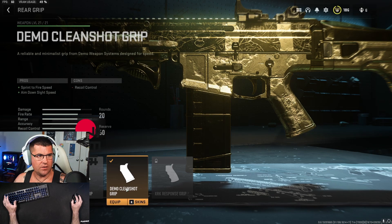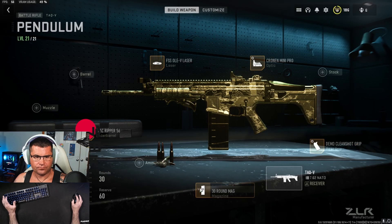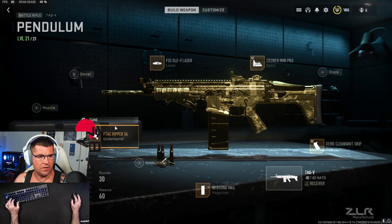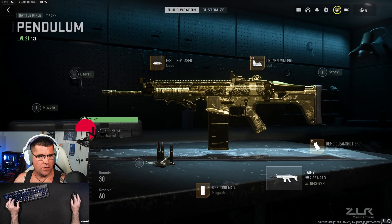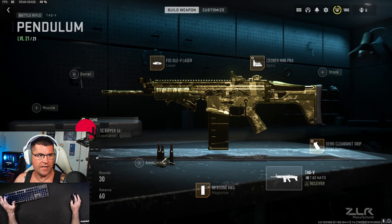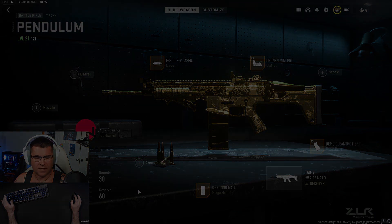Sprint to fire speed and aim down sight on our grip, and this is how I've got it tuned. 30-round mag because it runs out of ammo too quick. You can put it into single fire mode, but I don't enjoy that either. F-Tak Ripper is the best underbarrel for these kind of DMR battle rifles. Anyway, try this gun out — the TAC-V. It's really good, you'll have a lot of fun using it. Catch you in the next one.